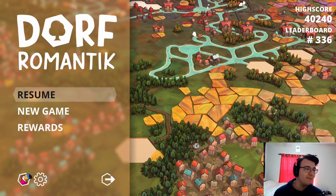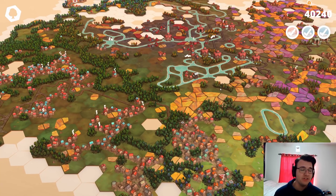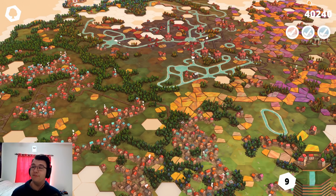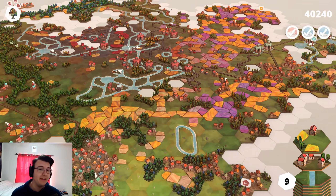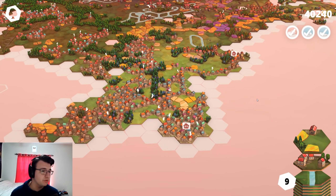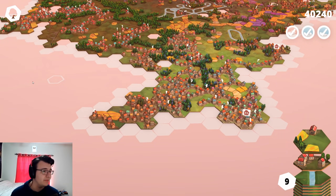We are continuing our Dwarf romantic game. It has been exciting so far. Let's take a look at our city. Let me move my face cam so you guys get the full picture. We have 40,000 points right now and currently nine tiles remaining. I just want to take a little bit of a tour of the city so I know what I'm working with and how I can save myself. I got this big city here. It's got an 11 and a 19 plus, so city quests will definitely keep me in this.